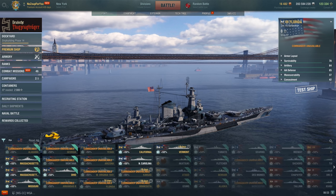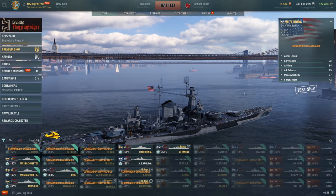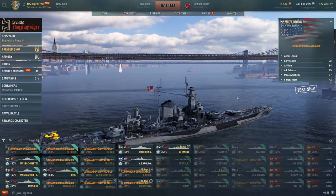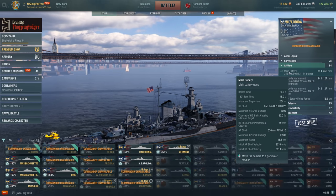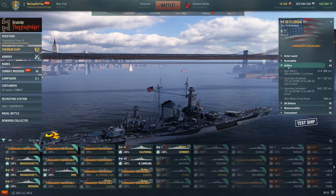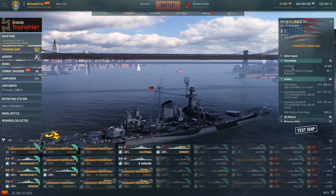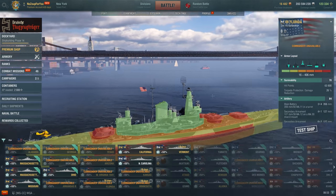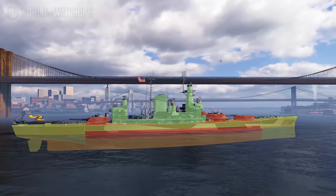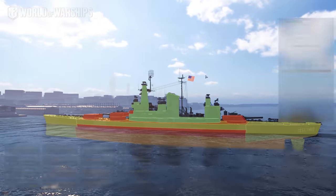I've been on those ships and they mean something to me — they're important to me, and that's why I love them so much in game. Here's the Florida premium, which actually seems similar to the rest of the USN ships we have. I would have preferred that the split be similar to this — faster ships — but that's not what we got.